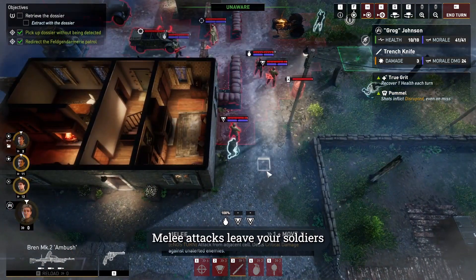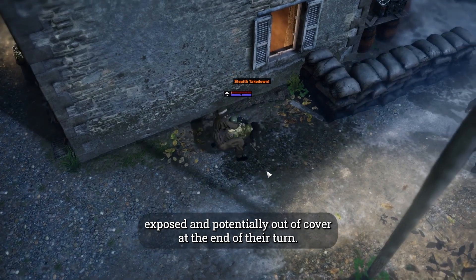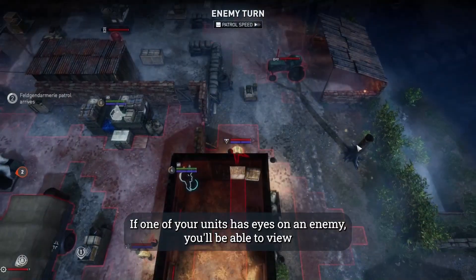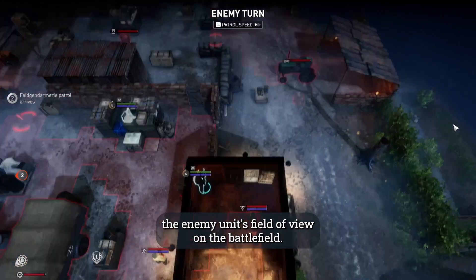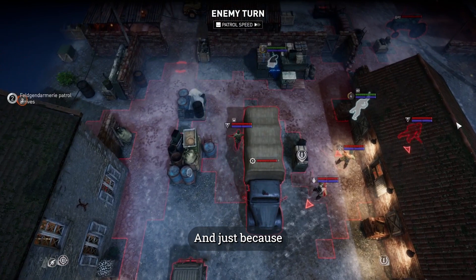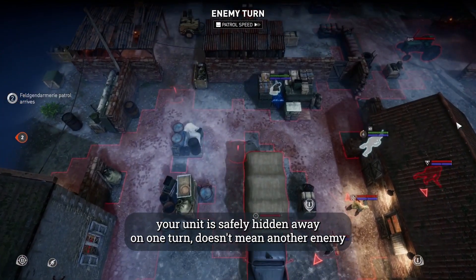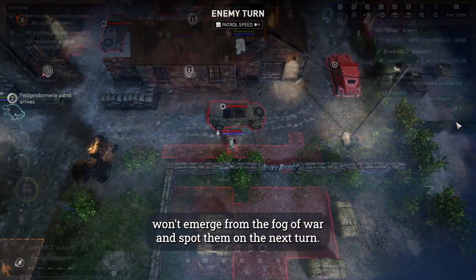Be careful though — melee attacks leave your soldiers exposed and potentially out of cover at the end of their turn. If one of your units has eyes on an enemy, you'll be able to view the enemy unit's field of view on the battlefield. Enemy patrols can be unpredictable though, and just because your unit is safely hidden away on one turn doesn't mean another enemy won't emerge from the fog of war and spot them next turn.